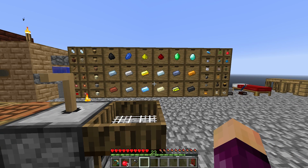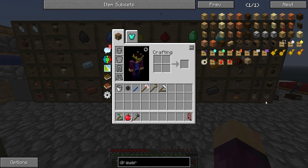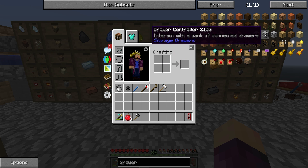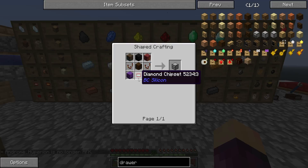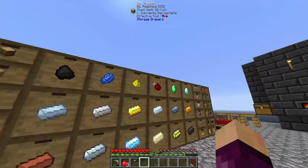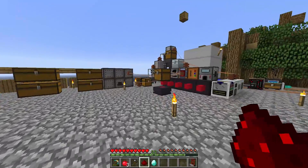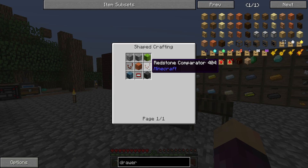A little while later, now that all of our items are nicely packed away into the storage drawers, we can access all of our most regularly used items from all of these storage drawers. But it gets better because there is a drawer controller over here which is going to make our lives even easier. To make it we need five cobblestone, two redstone comparators, one 2x2 storage drawer, and one diamond chipset. Most of these are fairly easy to make.